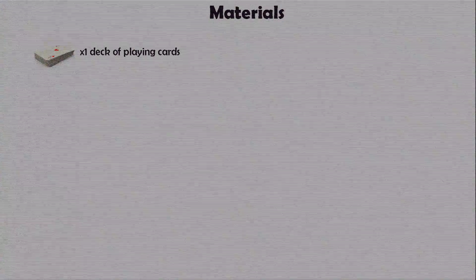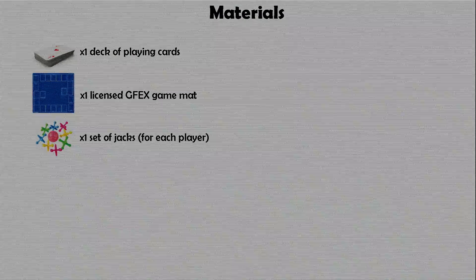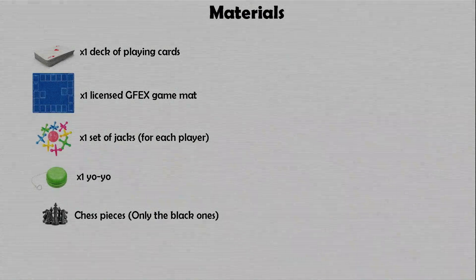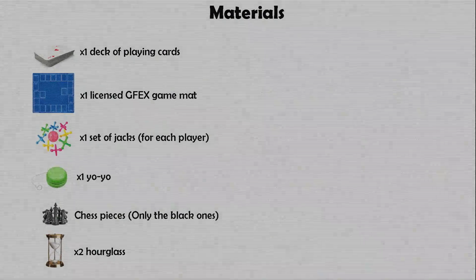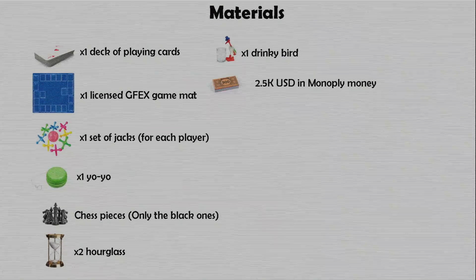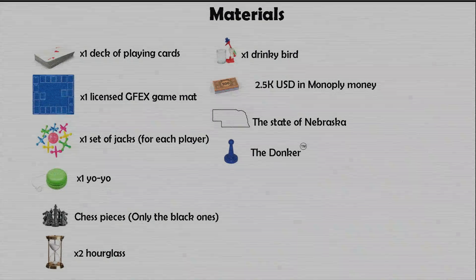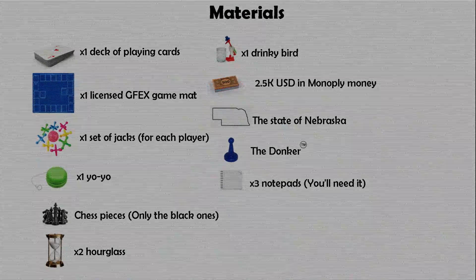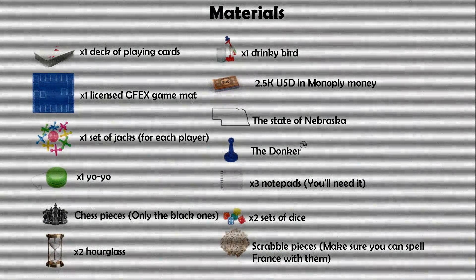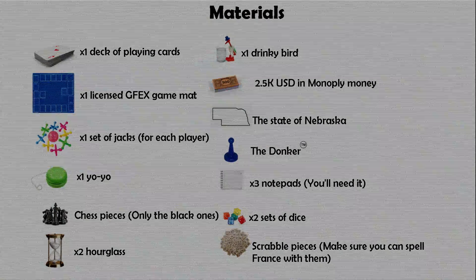One deck of playing cards. One licensed GFX game mat. One set of jacks for each player. One yo-yo. Two pieces, but only the black ones. Two hourglasses. One drinky world. 2.5k USB Monopoly money. It's important to double check that you can spell France with your selected Scrabble pieces.